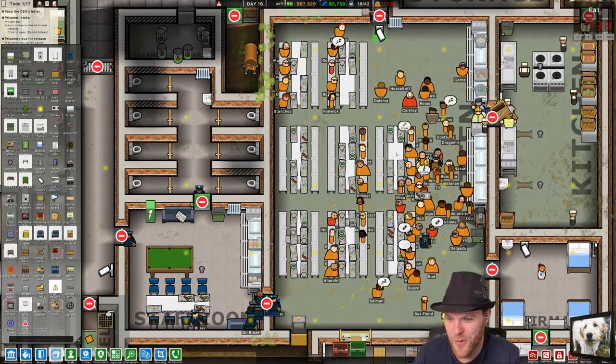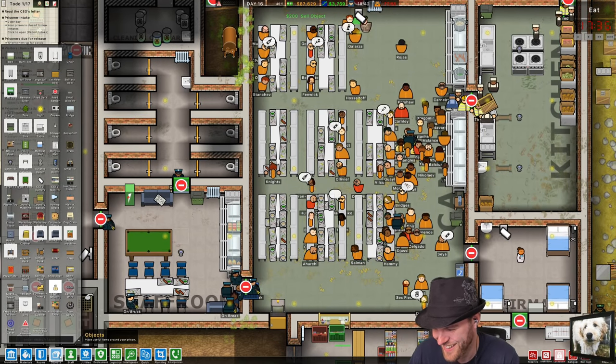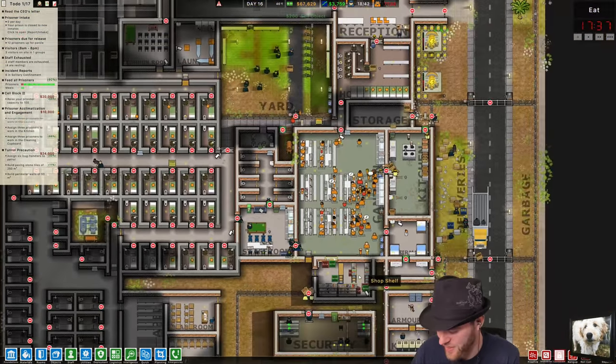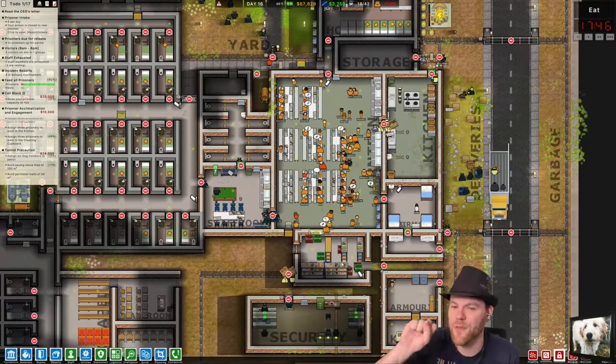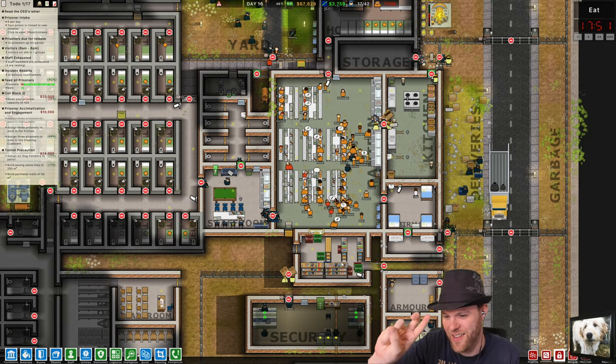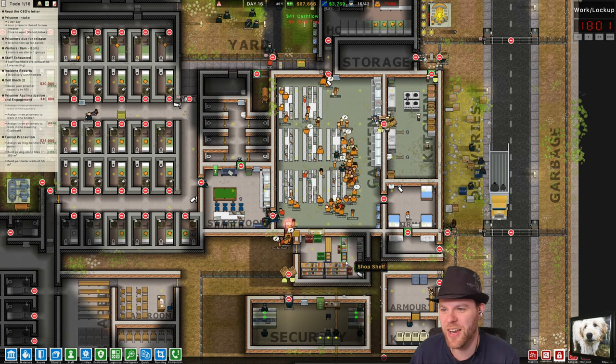Oh, the warden is trapped in here with the prisoners for lockdown. Let's speed this up. Lockdown happens for two hours now, not three — remember that. It's two hours, not three, because of the frequency that you're able to use it. I've reduced how long it actually takes effect.